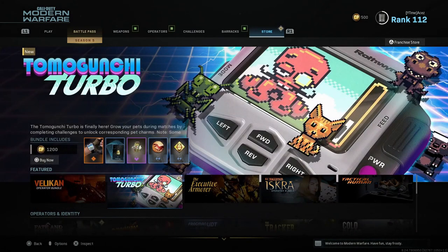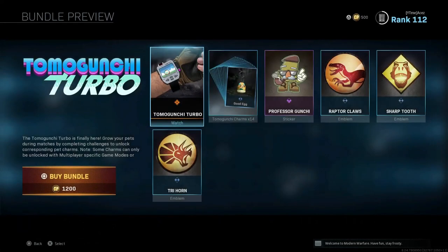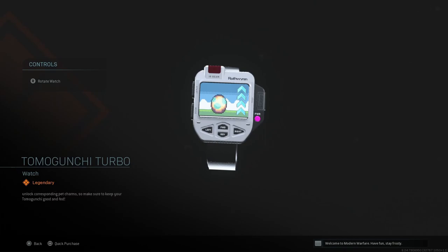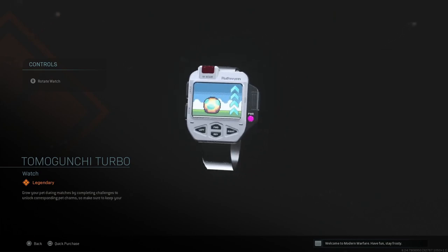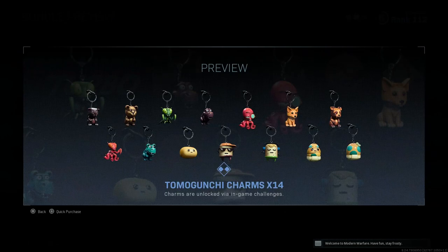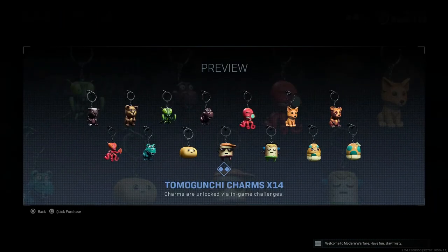We have Tomagunchi Turbo. Ever since it leaked the first time I was the only one with a video on it. We originally got the Tomagunchi and then had one in a battle pass, but now we have the Tomagunchi Turbo for 1,200 CoD points. Grow your pet during matches by completing challenges to unlock corresponding pet charms — make sure you keep your Tomagunchi good and fed. So instead of kills you do challenges now, which is actually pretty cool. The watch looks clean — a lot better than the original Tomagunchi watch, more clear and vibrant. 14 charms — wow, that's a lot of cosmetic items for 12 bucks. I would probably pull the trigger on this if you like the original Tomagunchi.